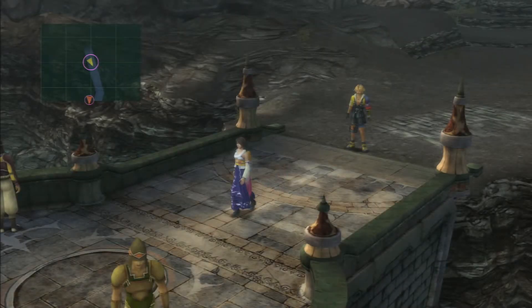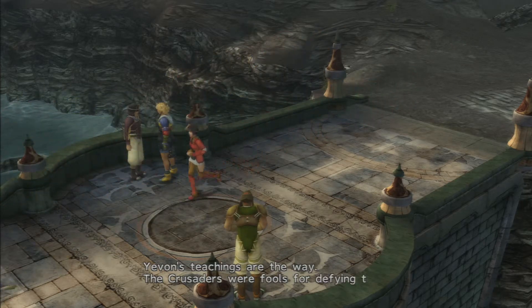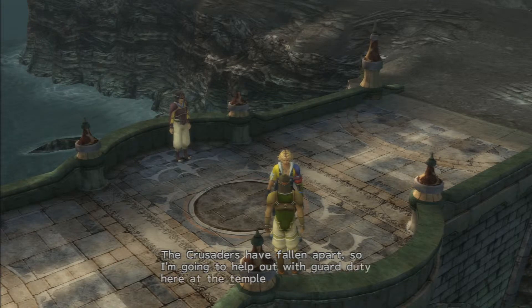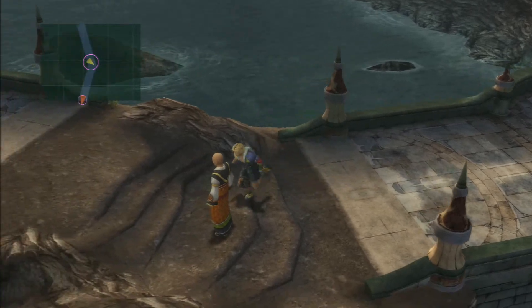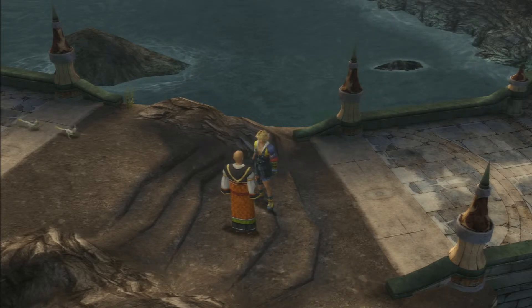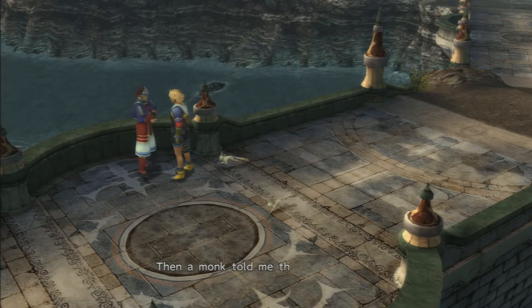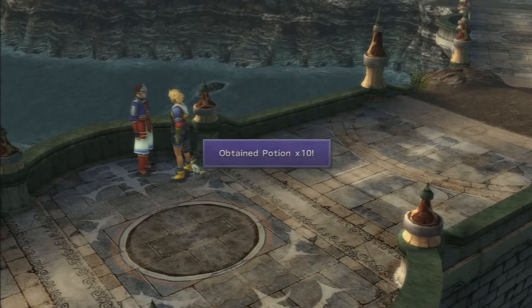There are no random battles so I tend to just leave things as they are. Here we go — more items. Everyone on this road will give us something for our journey. A halberd, a kumari — there's a guy who gives us two high potions here, and another who gives us ten potions.